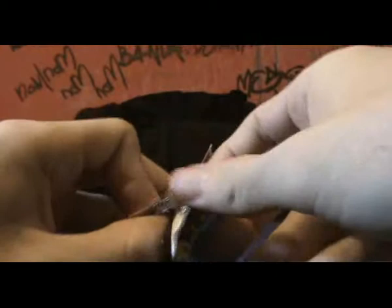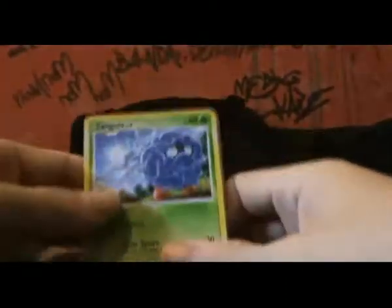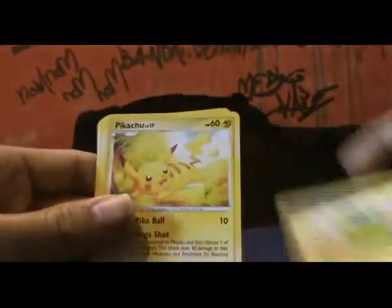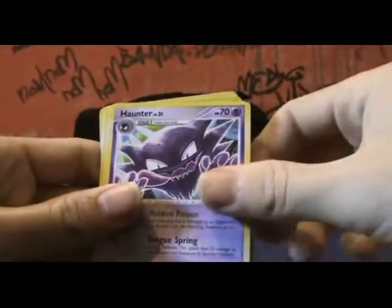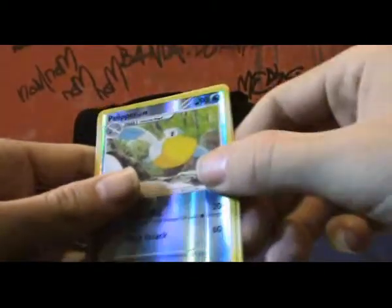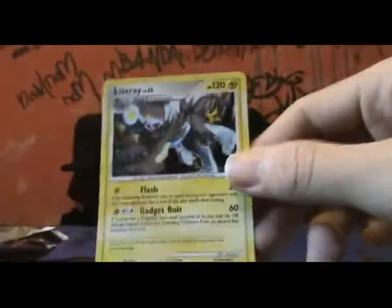It would be nice to get another hollow out of these five packs, but it's one in... I needed that one too. Tangela, Veneery, Electric, Pikachu, Ghastly, Haunter, Shellgon, Bonita, Pelapa Reverse, and a Luxray. Hey, it's a hollow! Nice.